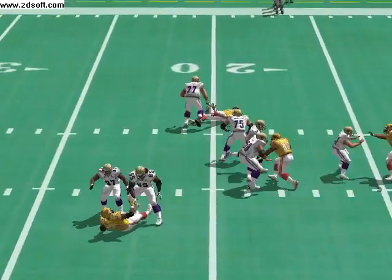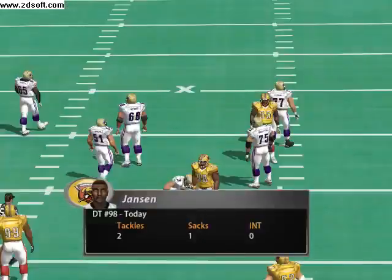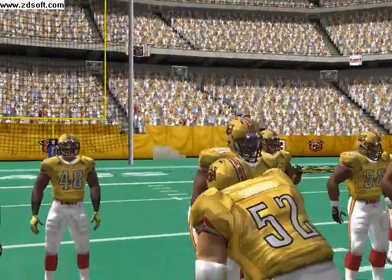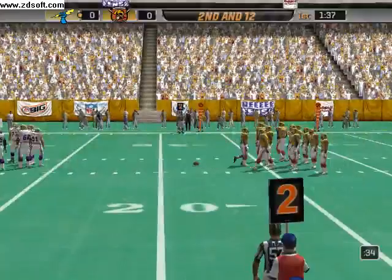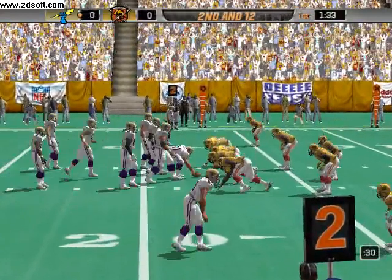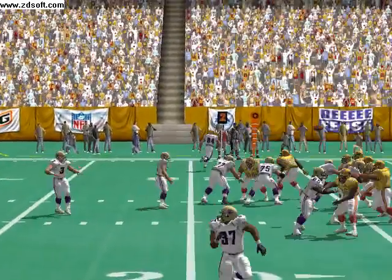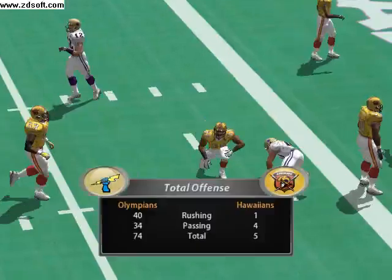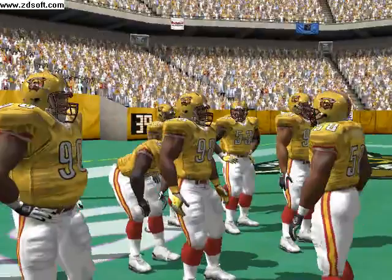Dropping back to pass on first down. Chanson uses his speed to get to the quarterback — he's got some great moves and combines that with a very quick first step. The leader reached the seven to convert for the first down. The home team come out in a 4-3 — gets it away fast and it's caught. This is a textbook-type drive, and everything they called has worked.